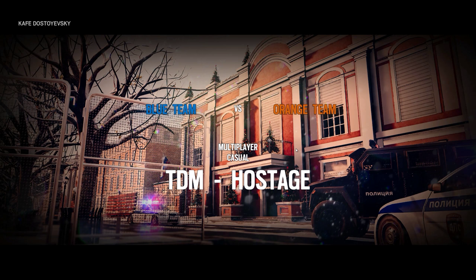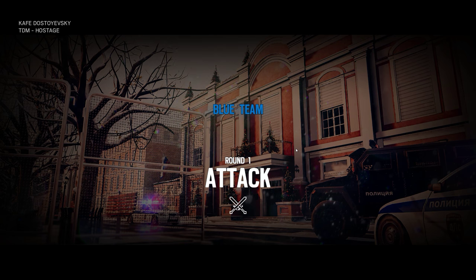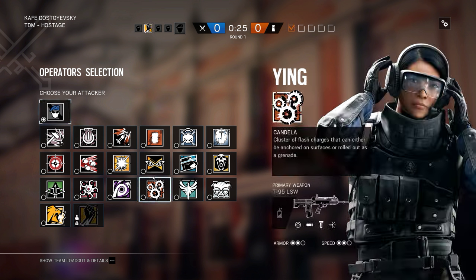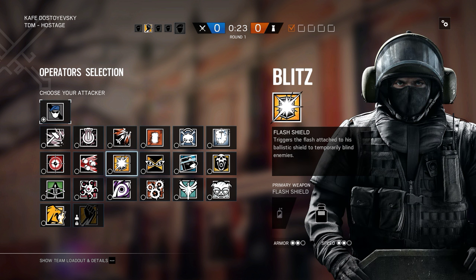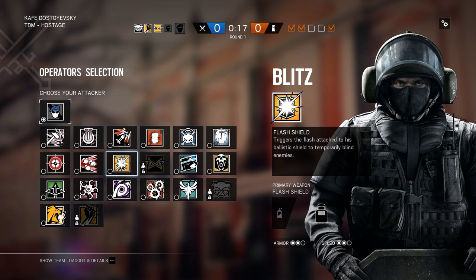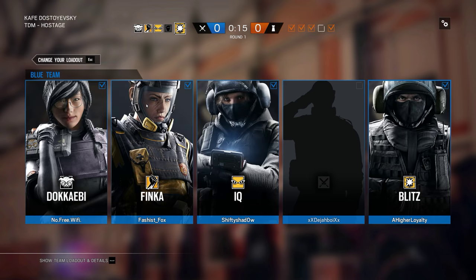Alpha pack was just the floor skin for the valve shotgun, which you shouldn't use. Oh, did I get my GSG? Might as well get one more just in case.